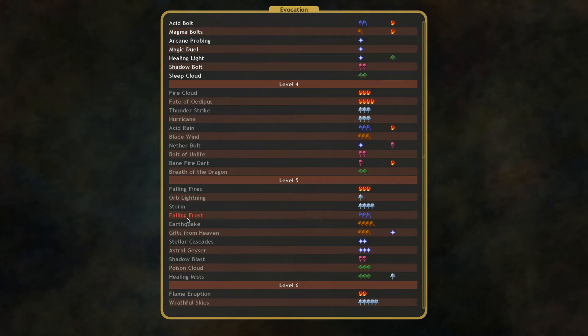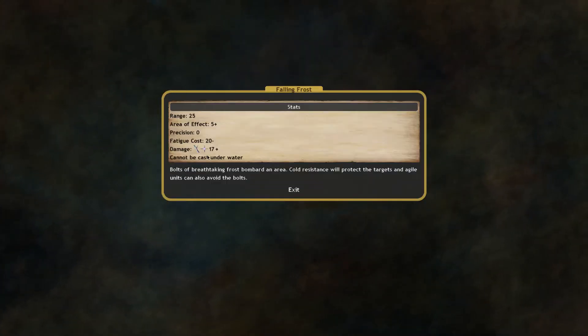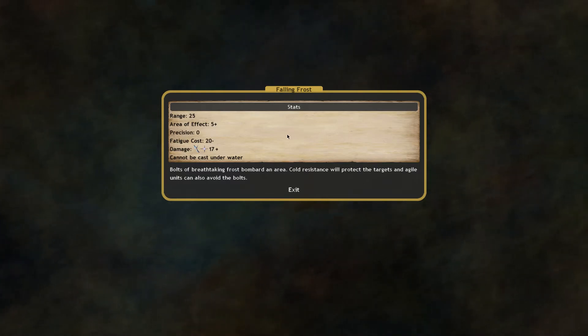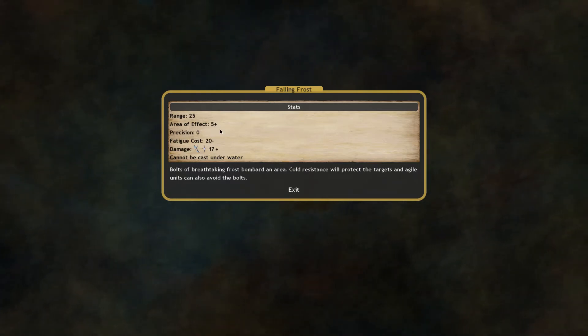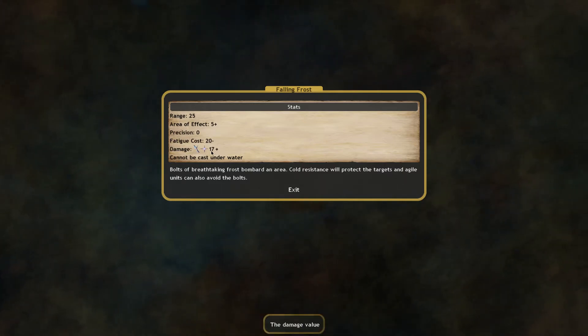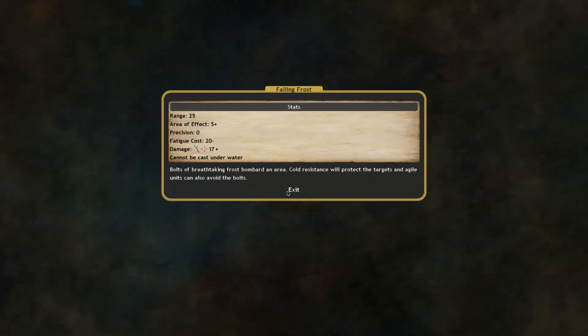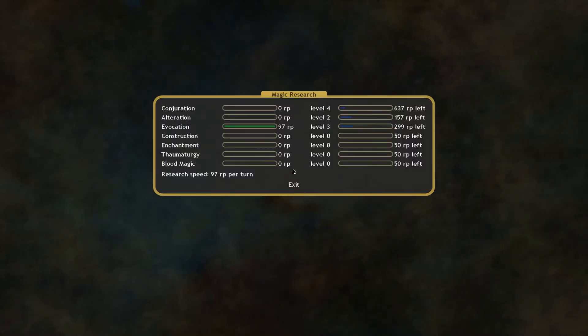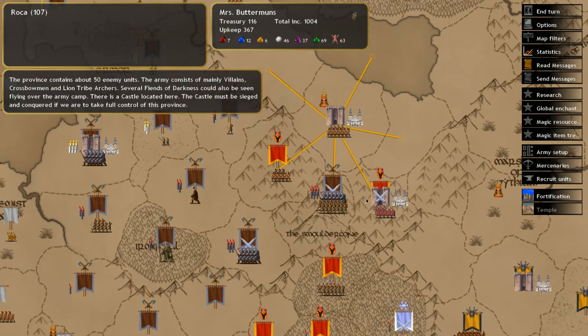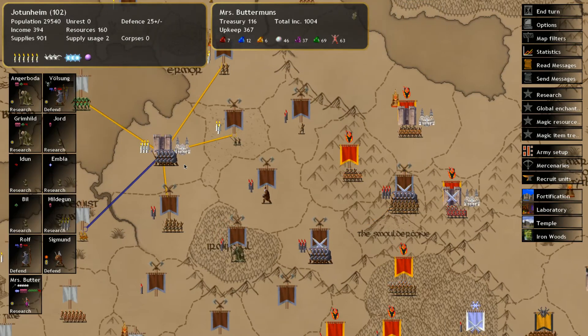When we get to level 5, one of the deadliest spells I've found by experience is Falling Frost, which is able to hit 15 units at once and does 17 damage — that's magical damage, so that's pretty good. We'll keep researching into that. And these Abyssians should have a weakness to frost, meaning that cold attacks will do extra damage against them.